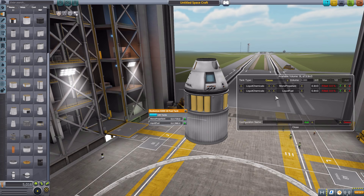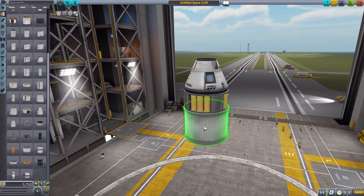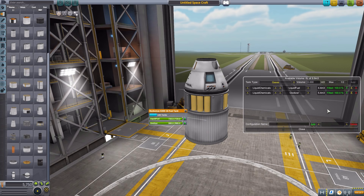But that still just limits you to two resources. The best part about the compound containers, and in my opinion this mod, is we can completely change this thing. Now there is occasionally a weird little glitch where sometimes it doesn't like me deleting things after I've edited stuff. So let's close this real quick and just for safety's sake grab a new Rockomax — it's a weird little bug I've gotten just a couple of times — but to make sure we don't get it here, let's grab a fresh one.